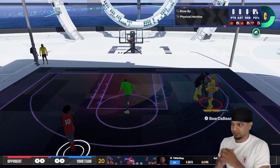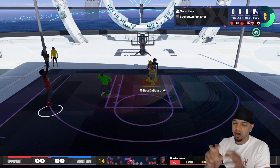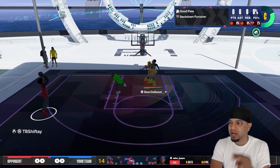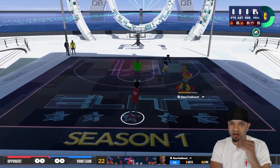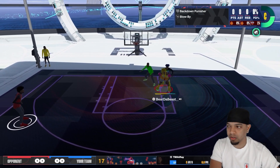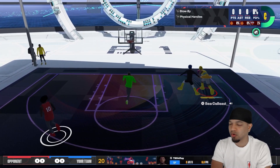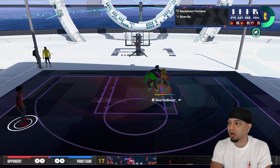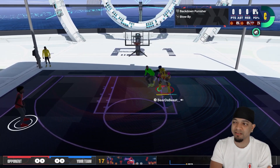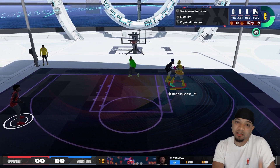I want y'all to pay attention to what's going on. This is not the Carmelo build, but all the stats of the Carmelo build offensively are so much better than this one. This one has stand dunk — it's a one-on-one build with stand dunk and mid-range — but the Melo build has higher everything. So everything that I'm doing, you'll be able to do plus more. The Melo build has post scoring, the mid-range, the same exact three ball, stand dunk, and higher driving dunk.